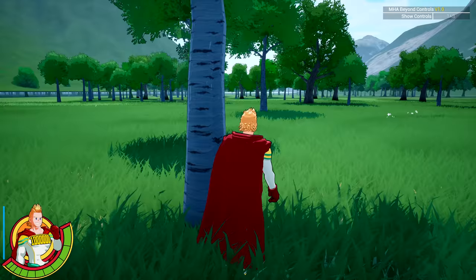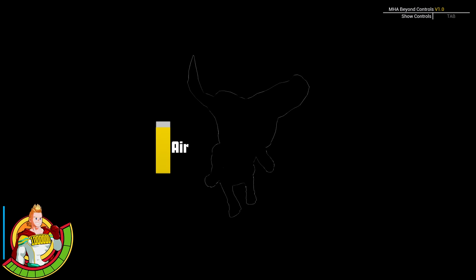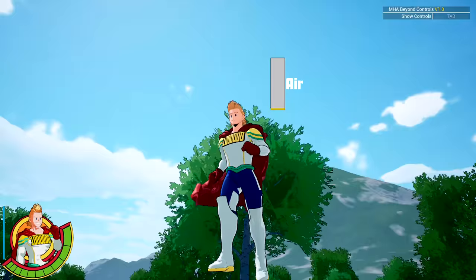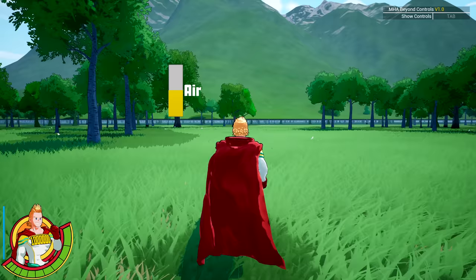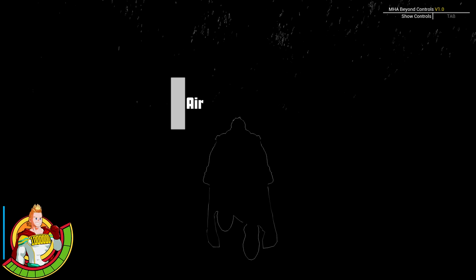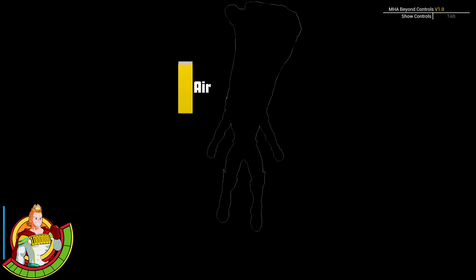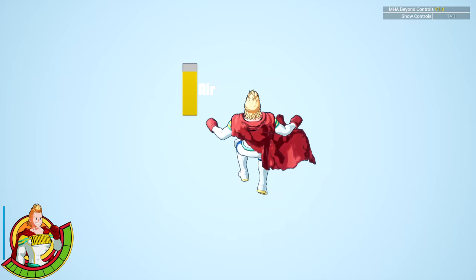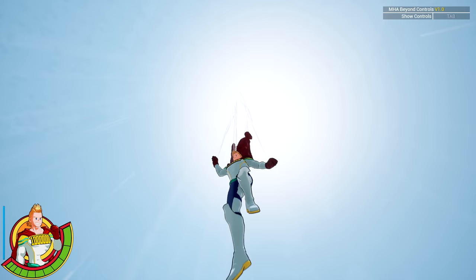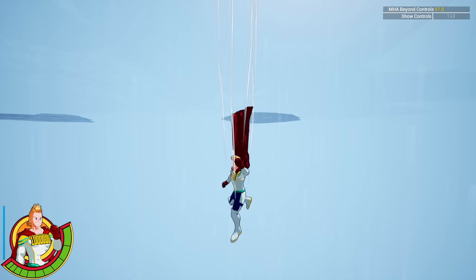We can actually go through walls and the ground! Can we go through trees? I can hardly speak because this is awesome. How do we use this quirk? We're stuck in the limbo — limbo effect from Madara Uchiha! This is cool. To go down you point your mouse down, and to leap you just have to wait until you run out of air. His quirk is too overpowered — he went through the entire map.